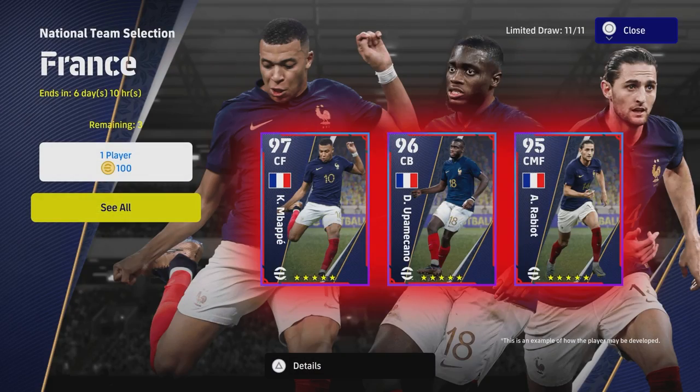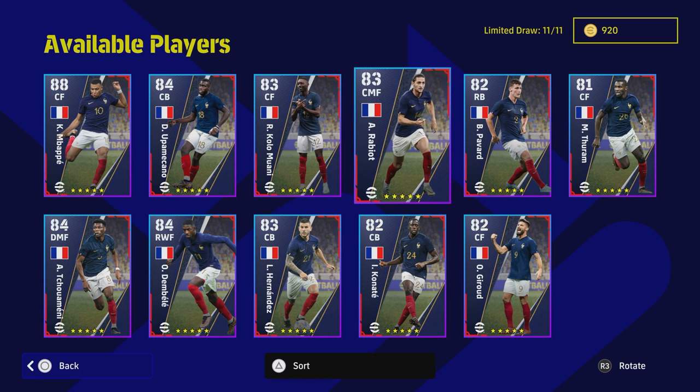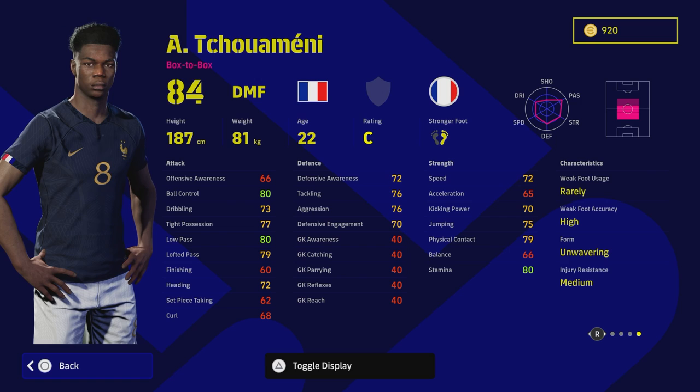Welcome back to another national team French selection training guide. We already covered Mbappé, and now we're going to look at Chouameni. He's definitely a player I would consider getting if you're looking for somebody to lead the line box-to-box. If you have your anchorman or destroyer in central midfield, you need a box-to-box player next. I still think this is the best alternative card you can get without spending coins.